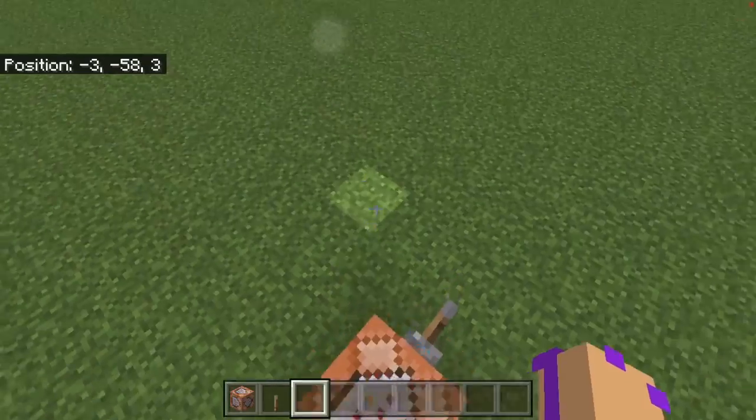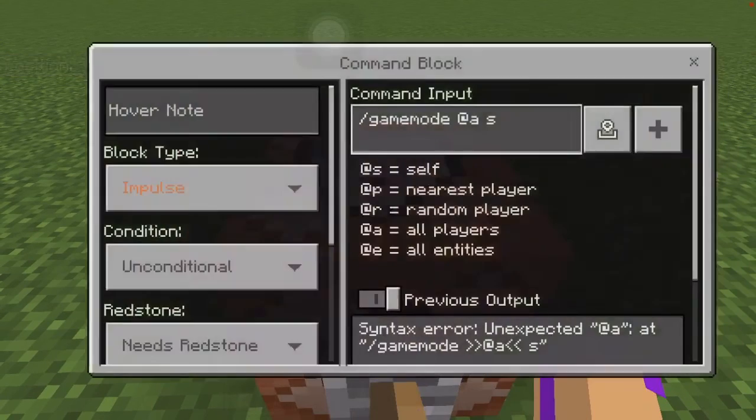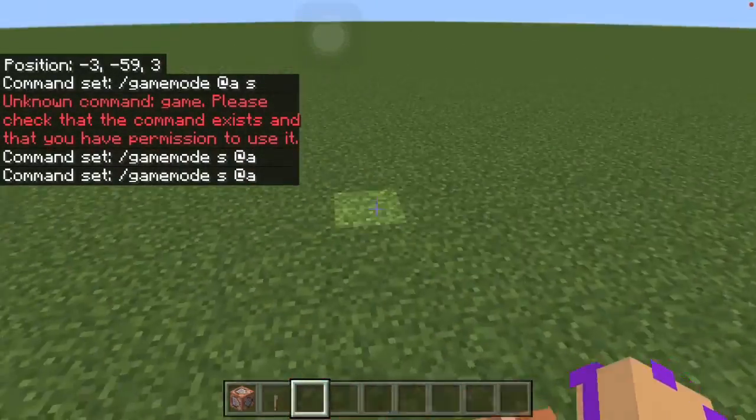And soon there could be a spectator mode here in Bedrock. But until then, it's just these three. So how do we use this command? Well, first you do game mode and then you choose the game mode that you want.